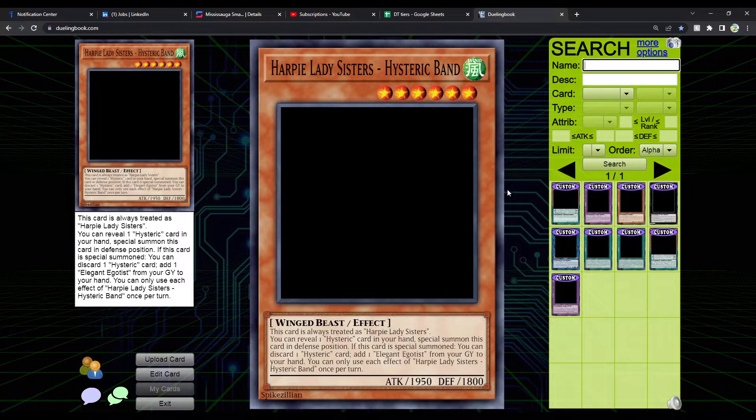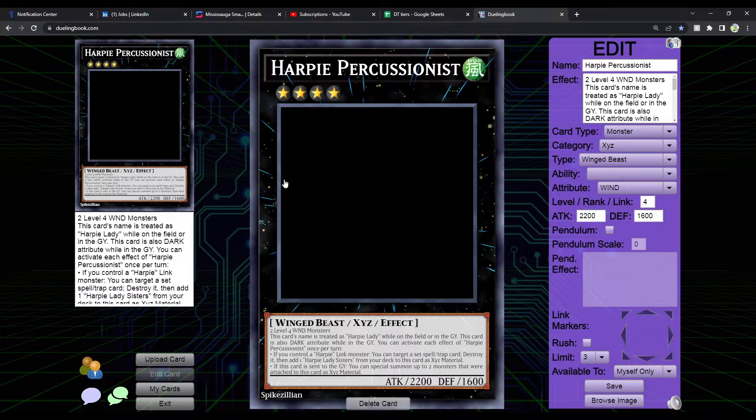Now let's talk about the extra deck cards, starting with the Xyz. This was the first card I actually wrote out — my very first custom card, so I had difficulty balancing it. It requires two level 4 Wind monsters. This card's name is treated as Harpy Lady while on the field or in the graveyard, and is also Dark Attribute while in the graveyard. You can activate each effect of Harpy Percussionist once per turn. If you control a Harpy Lady monster, you can target a Spell/Trap card and destroy it, then add one Harpy Lady Sisters from your deck to this card as Xyz material.